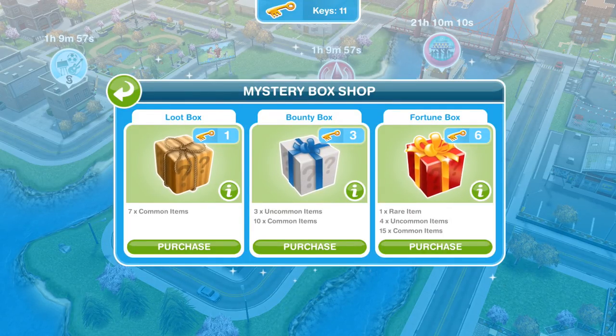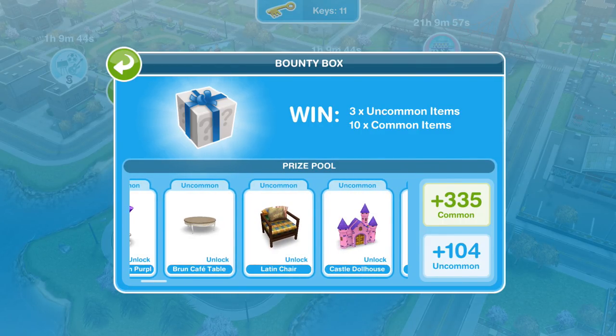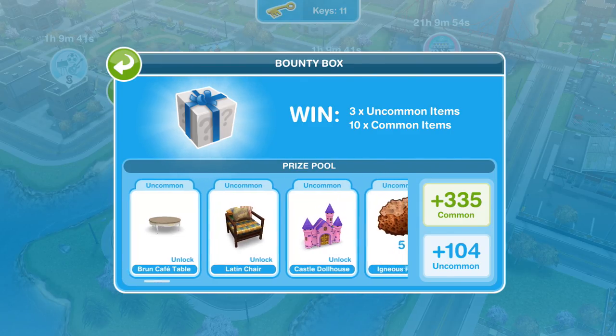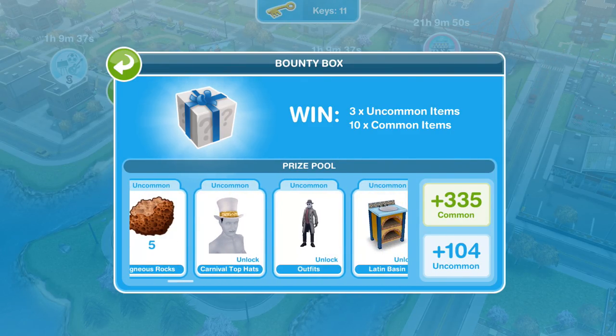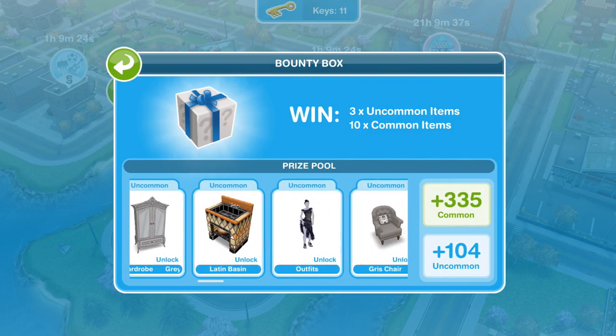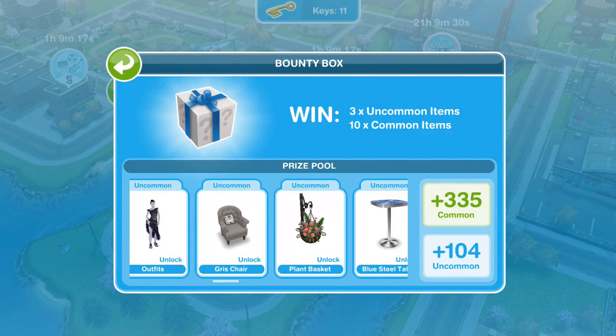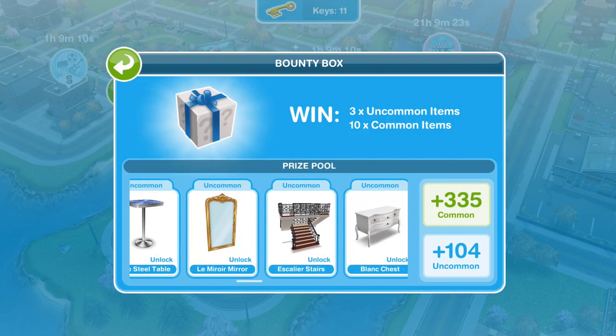Now let's take a look at the bounty box. So here we get some uncommon items. The cosy fireplace is amazing — it looks really, really good. We've got the modern purple stool. This is where we get some better items. Look at that castle dollhouse — that's amazing. Carnival top hat. As well as furniture, you get the chance to unlock items potentially not yet in your town. There's a Latin basin, and look at that woman's outfit — I really want that. These hanging baskets too. And we can unlock those stairs.